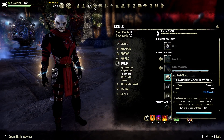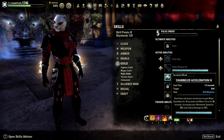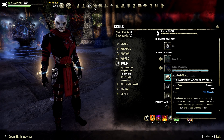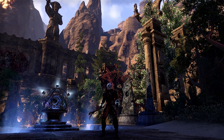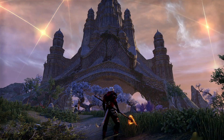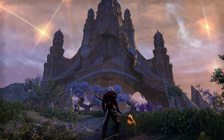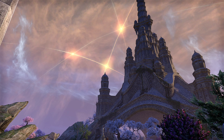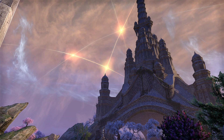Another option is Channeled Acceleration from the Psijic Order skill line. After a 1.3-second cast time, the skill will give you Minor Force for 36 seconds. It is commonly used by magicka damage dealers in dungeons, trash fights, or fights that include a lot of movement. You can unlock this ability by leveling up the Psijic Order skill line by doing its quest line, which you access by doing the first Summerset story quest, the Queen's Decree, until reaching Artaeum and then talking to Loremaster Celarus in the tower.